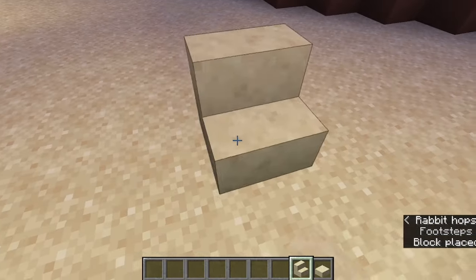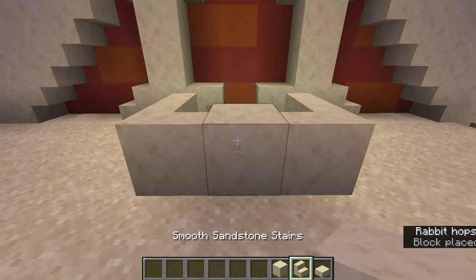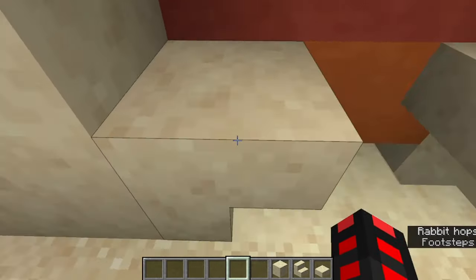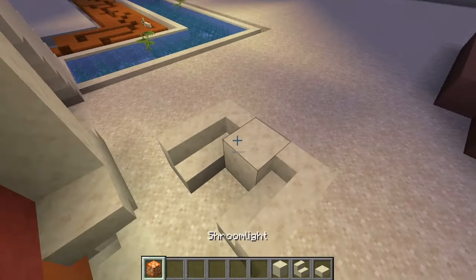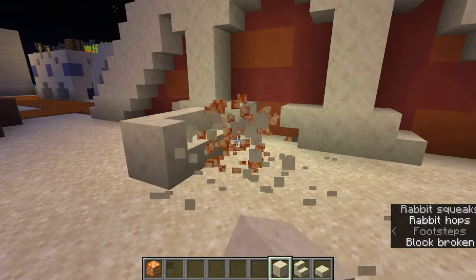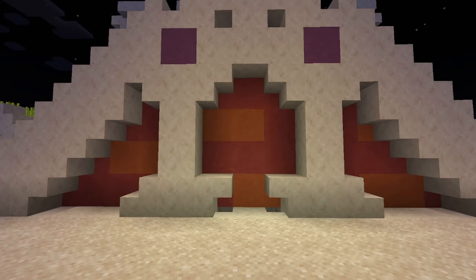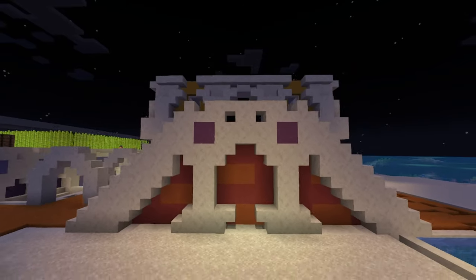I even hid a shroom light in here: I have a stair here, then mirror it on the other side to block the light itself. From the front you can't actually see it — you can only see it from the sides, which is the intention. The terracotta is textured with orange instead of completely red, and then some purple up here. Make sure you use different terracottas throughout the build.